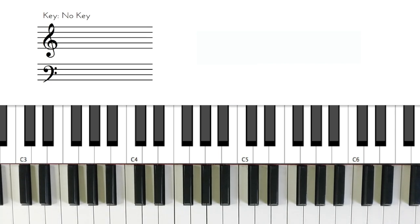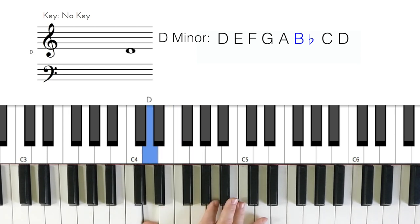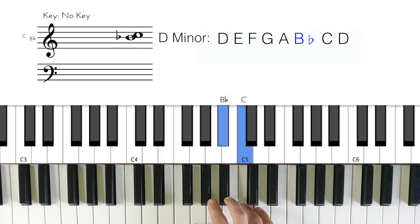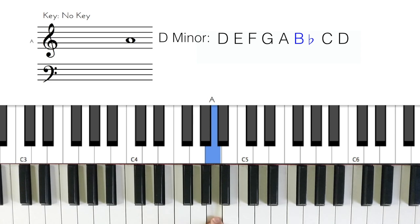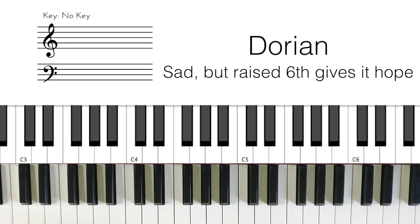Let's go ahead and play the Halo theme song once more — instead of in D Dorian, let's just try regular old D minor. Looks like Master Chief isn't defeating the Covenant after all. So you can see that Dorian is super useful for creating that melancholy vibe, but having just that little bit of hope to see Master Chief through. Now let's go ahead and take a look at how Marcus Fenix uses Dorian in the music for the iconic trailer of the original Gears of War.